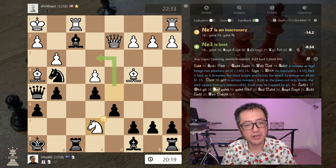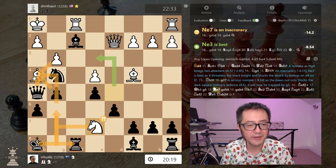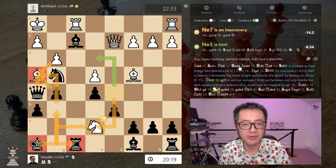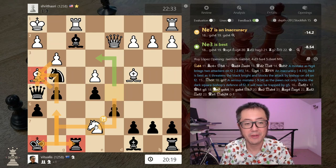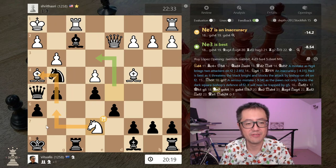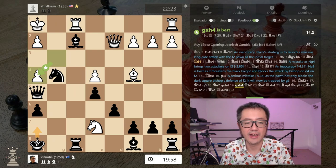Opponent plays knight e7, which I thought was a pretty tricky move. What I think they saw is: captures, captures, and if I capture back with queen, then they've got a potential royal fork — which would be pretty brilliant, to be honest. I thought that was a really clever move by my opponent. Stockfish assumes you play perfectly and that these sorts of tricks are invisible, but I was literally about to go down that line. Easy to sidestep though: after captures, captures, I just move the king out of the way.